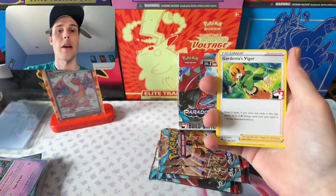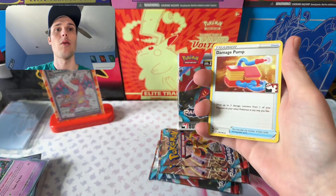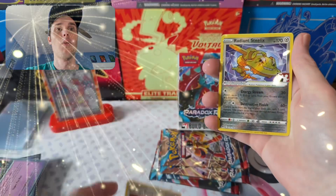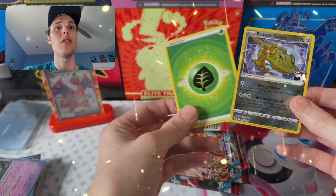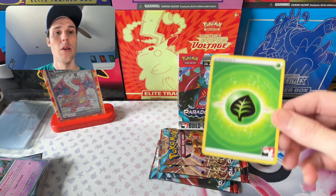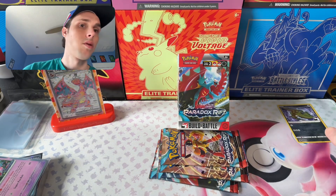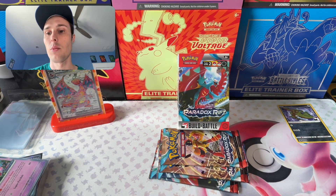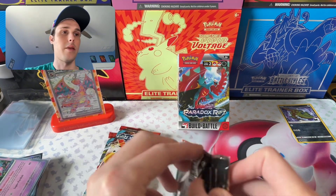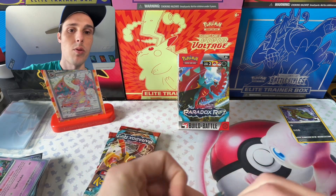We've got a Gutsy Pickaxe, Gardenia's Vigor, Regidrago, and a nice little Hollow Damage Pump — that's pretty cool. We've got a Radiant Steelix Play. I don't think it's really usable, but it's definitely a sweet card to pull. I was waiting to see when I was going to finally get a Radiant, or like a V, V Star, V Max. We've got two packs from those Prize Packs.